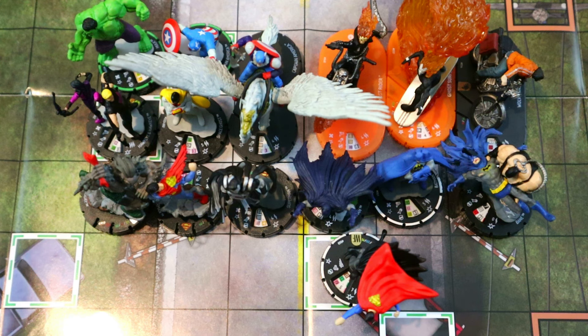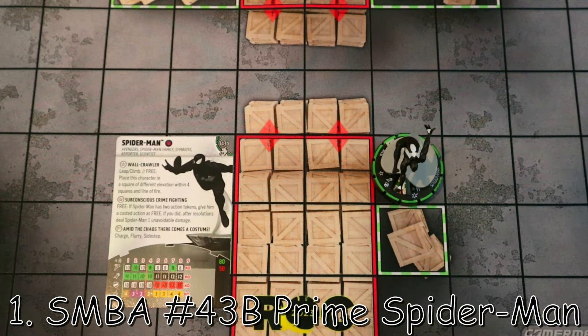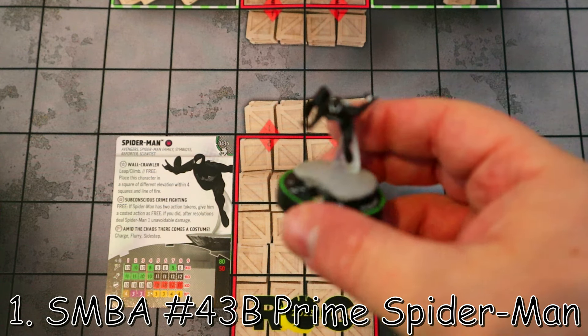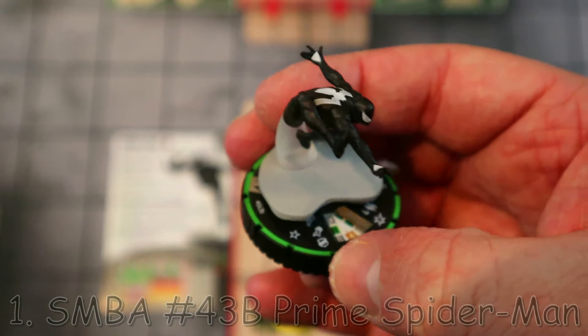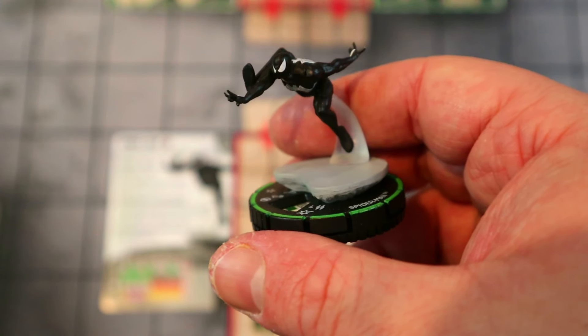Also the colossal Carnage on my shelf behind me — so amazing. What a year for Clix! We've been so lucky to get really great sets, amazing iconics figures, and amazing convention exclusives. It's been one of the best years for Clix in a long time, maybe ever. Without any further ado, let's get to my number one pick. My pick for the number one figure of 2023 is the symbiote black suit prime Spider-Man from the Spider-Man: Beyond Amazing set.